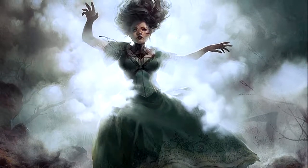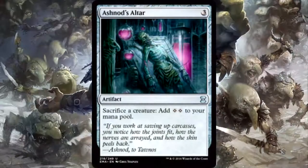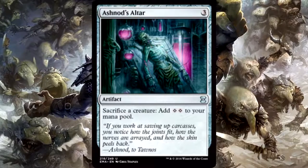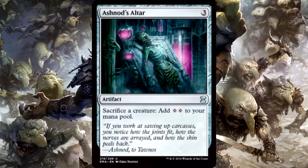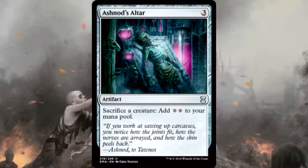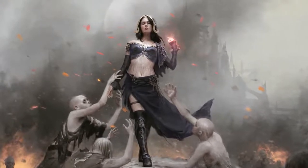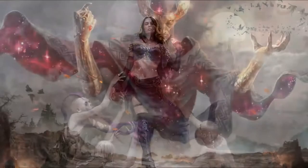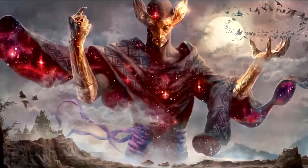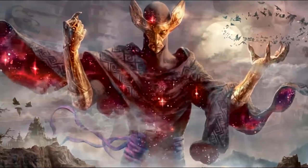One of the best cheap sacrifice outlets is Ashnod's Altar — three colorless artifact where you sacrifice a creature to add two colorless mana. This has a lot of combo potential in Breya decks. I have one infinite combo in the deck — there's also Thopter Foundry and Sword of the Meek which combo with Ashnod's Altar, but infinite combos aren't really my thing so I don't run those. The nice thing is you can sack Thopters to add two colorless mana even when you're not comboing off.